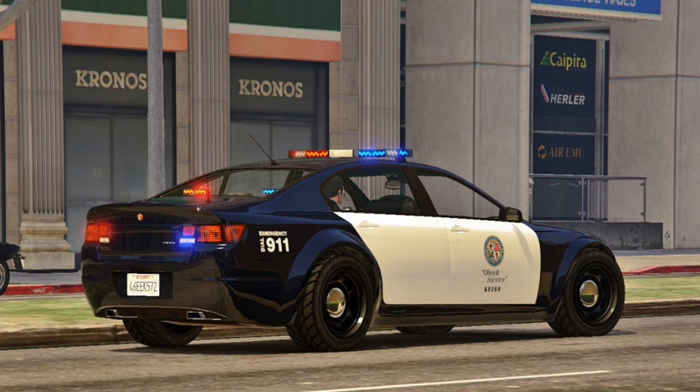The next vehicle that was cut is the Police Fugitive. The Fugitive is in Grand Theft Auto 5, but a police variant of it is not. On the Southern San Andreas Super Autos website, it states the Fugitive is the go-to cruiser for law enforcement. Police scanner audio files reference it by name, and it's likely the Interceptor is its replacement. Light textures of the Fugitive also containing police lights further proves it was going to be a police car.